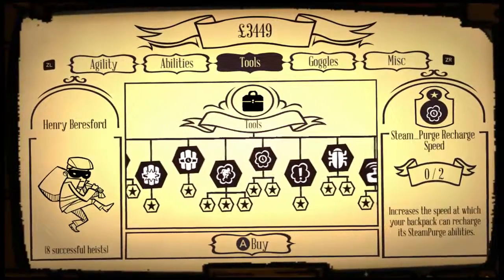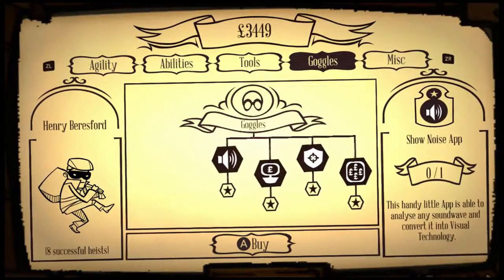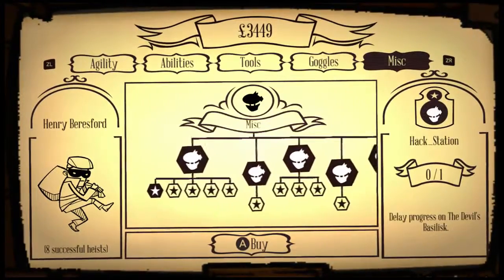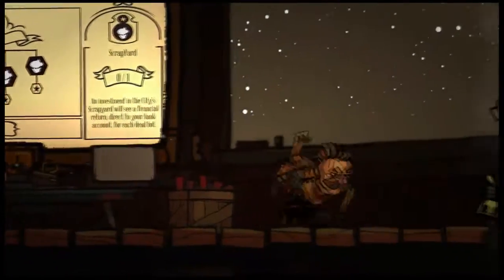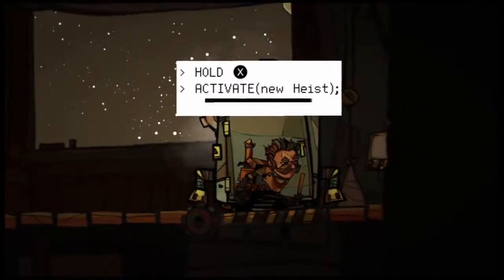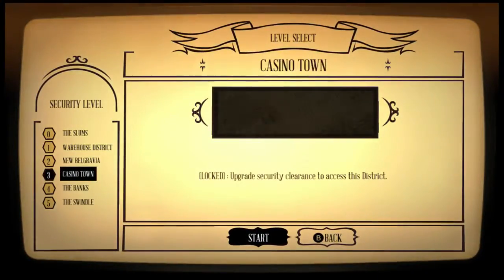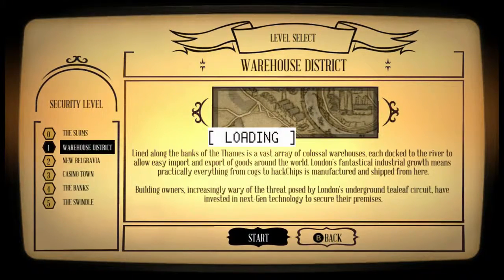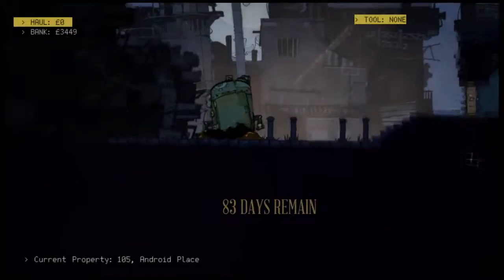The upgrades do transfer between characters, so if you die — and you will die a lot throughout the game — you don't have to worry about buying your upgrades again. They continue on throughout that whole 100-round swindle. One unfortunate thing though is that the upgrades don't grey themselves out in the upgrade screen if you don't have enough money for them, so you'll be skimming over all the upgrades over and over just to memorize where they are and how much they cost.